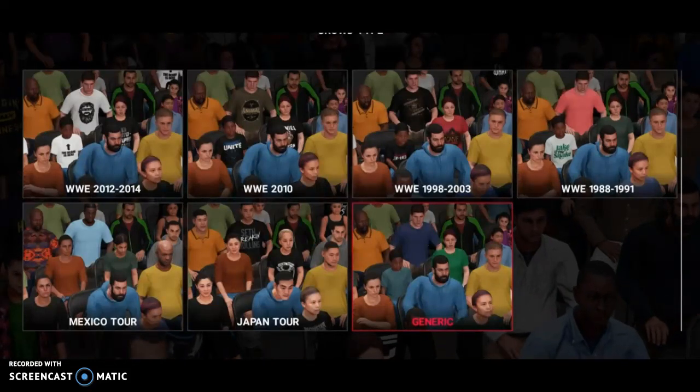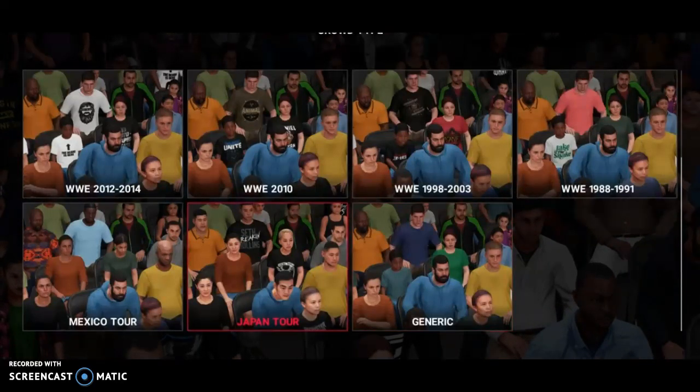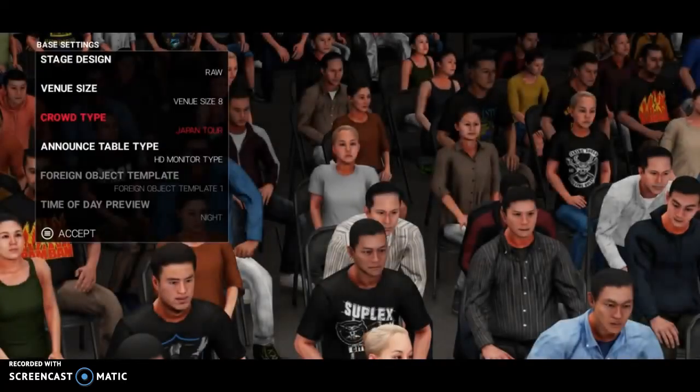You can see all the shirts on there. I think that's pretty cool that there are crowd types. Overall in Create an Arena, there isn't a lot that they added in. It's probably the thing that went the most untouched.